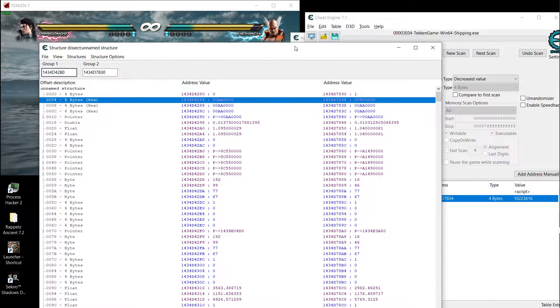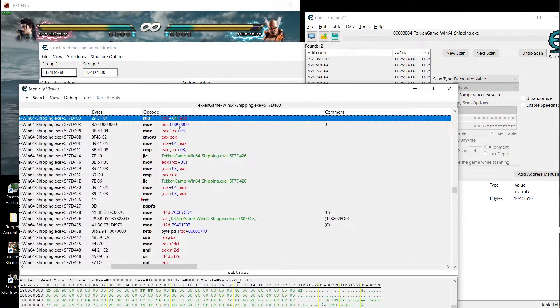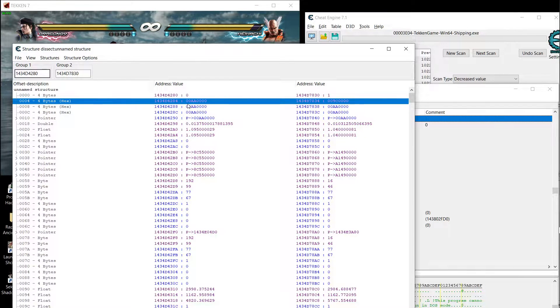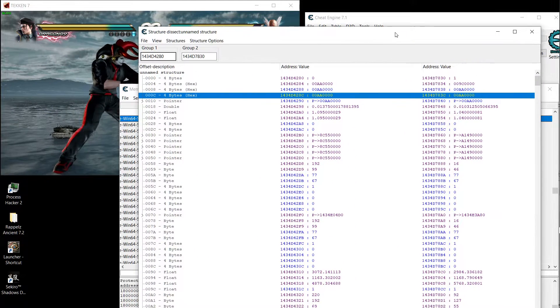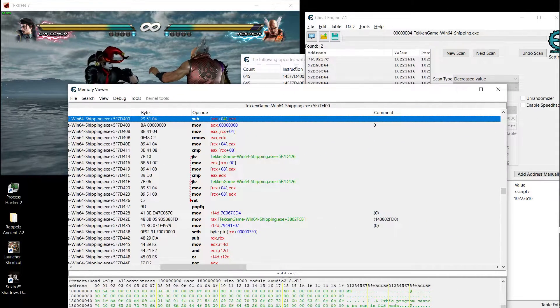This is our current health, which is RCX plus offset 0x04. See here — this is RCX, and offset 0x04 contains our current health. Then this offset 0x00 contains the number we need to differentiate the sides: if it is the left side it will always be zero here, if it is the right side it will be one. We'll use these offsets in our cheat to differentiate between them.